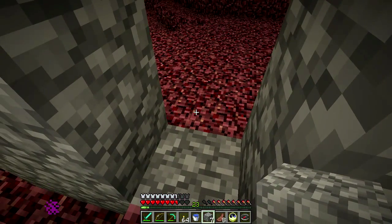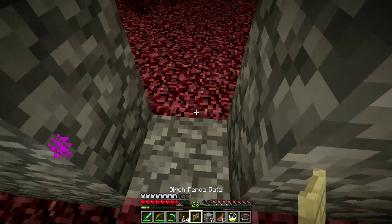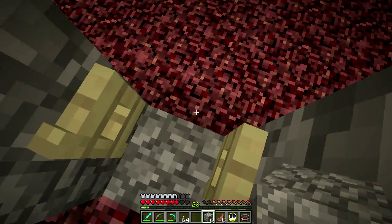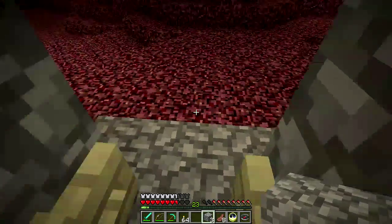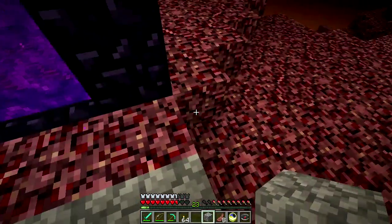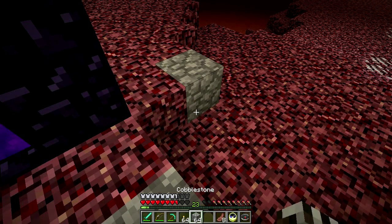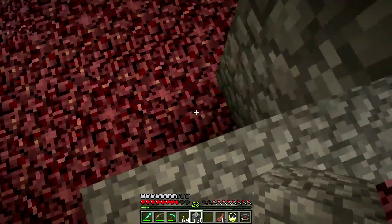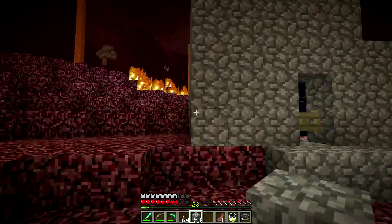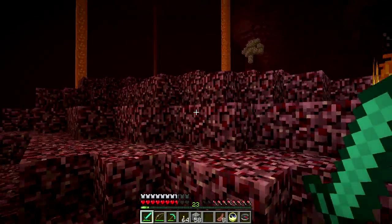Obviously I'm going to put a door right here. I should eat. That'll let me get out and keep the piggies from coming in. Let's flatten out this floor a bit - we should have brought plenty of cobblestone. Whoa, move move move! Where did that come from? I'm gonna have to put out all these fires.